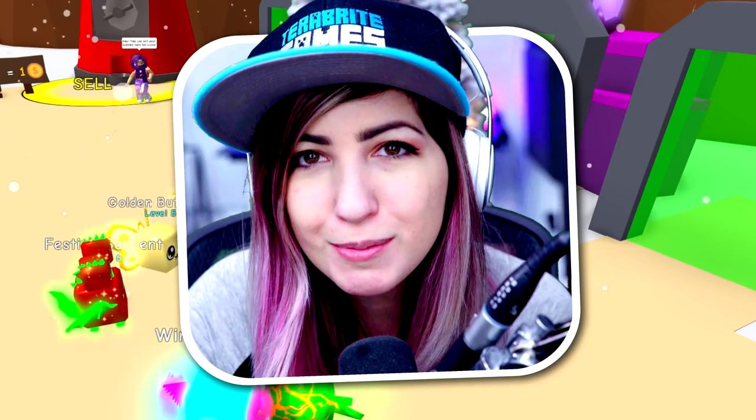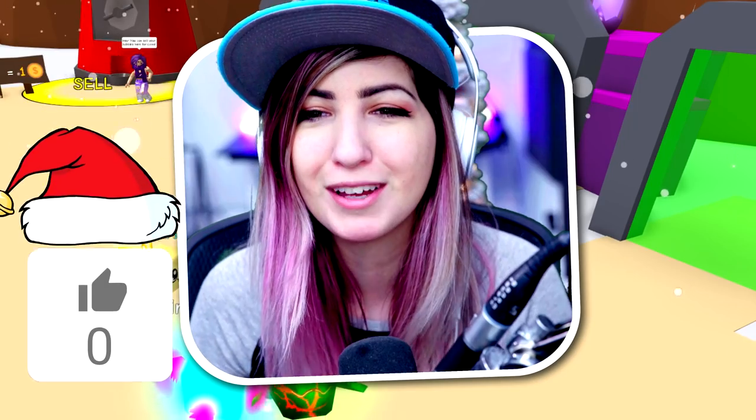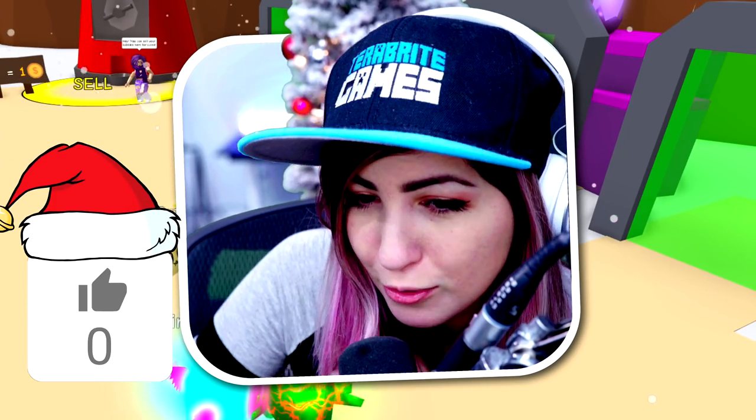There was a little update last night — a super out-of-the-blue update. There's a new Christmas egg as well as a new limited time egg, so we're gonna try to hatch some legendaries. I'm a little behind on my legendary hatching, and we're also gonna buy that limited time pet. So let's get right into it, but first let's do a bright like spike.